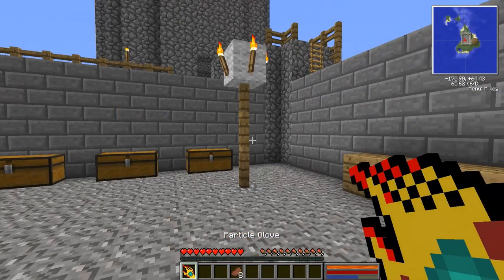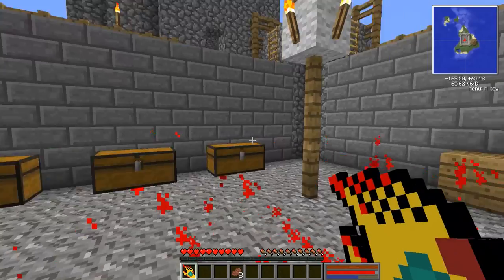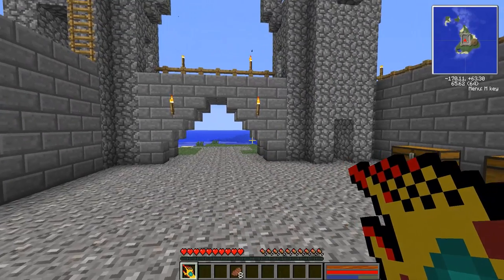Fire just sends fire out — it'll catch the enemy on fire and it'll do a little bit of knockback, but not very much. Redstone does the most damage and the most knockback as well; it'll actually send enemies flying pretty far, and I'll display that here in just a minute.